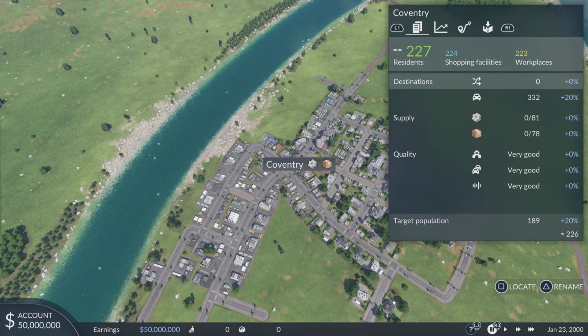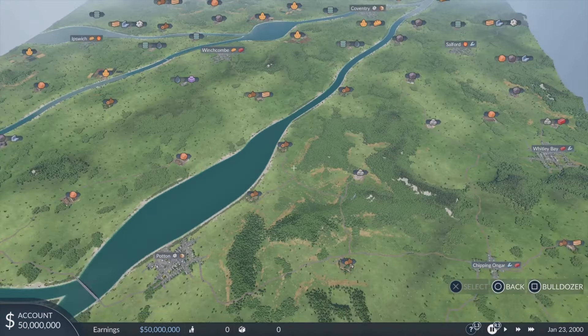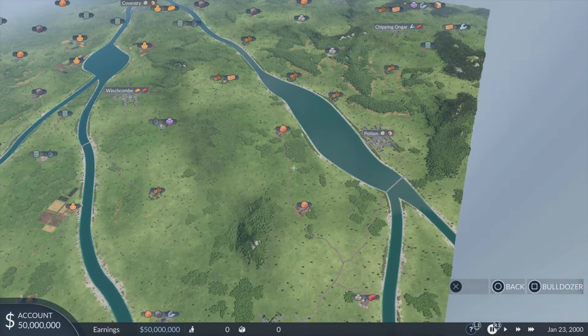If I click on a town name — Inspector — Pultimore — yeah, you can change it. So if I wanted to, I could change this to, say, Coventry. And we've got Coventry now. Beautiful.